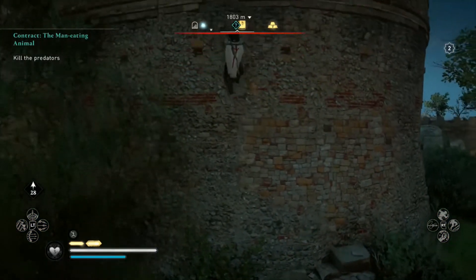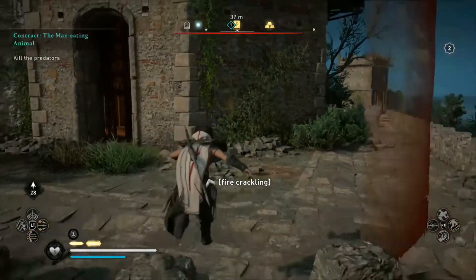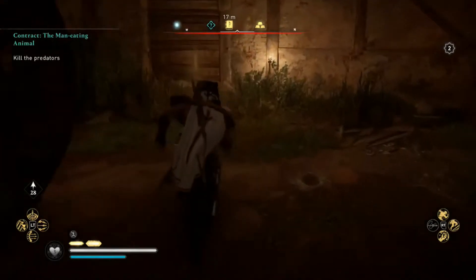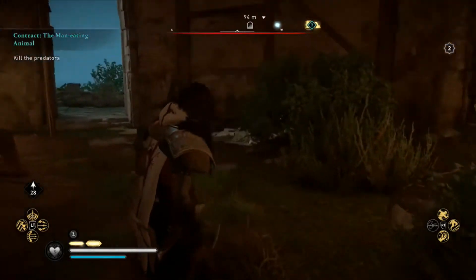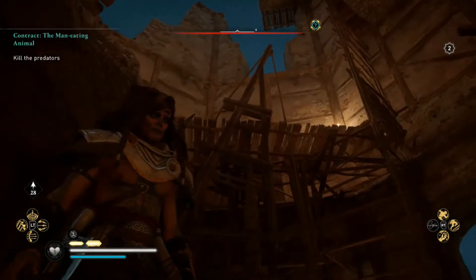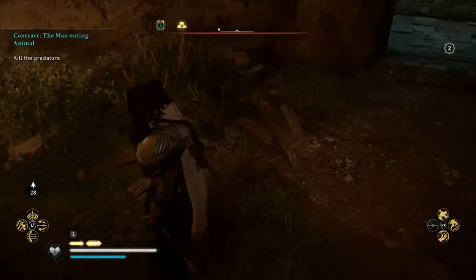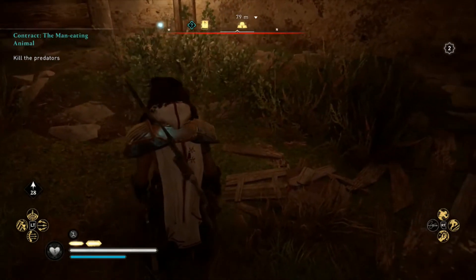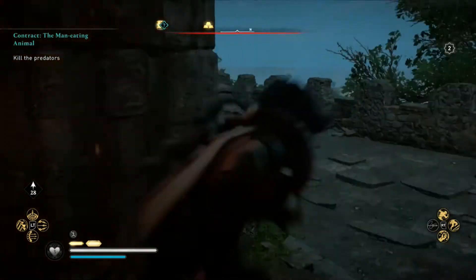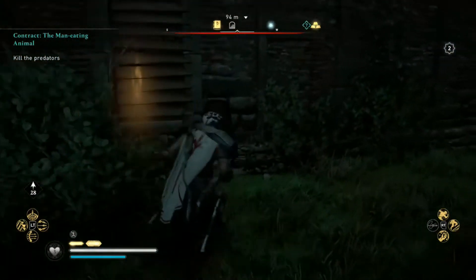Now we're going to scale up this wall because it's even higher — it's got its own little abutment all around it. We are looking for that book of knowledge or any gold that we might find along the way. Just taking a look around here, trying to see what's up, make sure that I'm not missing anything. Got to be kind of thorough — it's very easy to drive over things and not even look back.